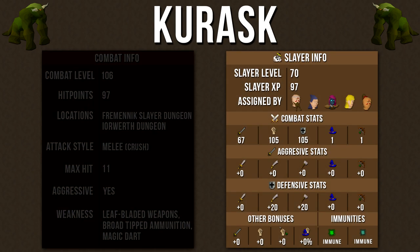Looking at the Slayer information, you will need at least level 70 in Slayer in order to damage them, and you will get 97 Slayer XP per kill, and they can be assigned by five different Slayer Masters. Looking at the combat stats, Kurasks are somewhat strong — they have level 105 in strength and defense, but only level 67 in attack, which means their accuracy is pretty low if you wear good armor. In terms of the aggressive stats, they don't have any, and looking at the defensive stats, they are weakest to stab attacks, magic attacks, and range attacks.